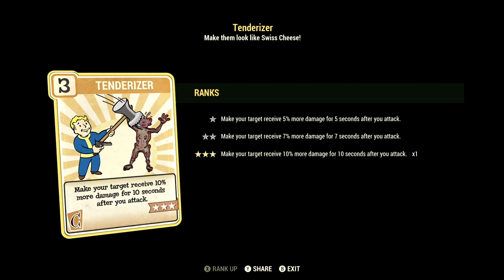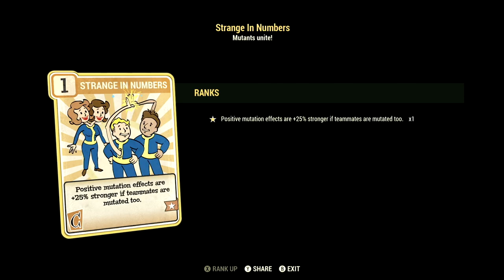Over in Charisma, we have 5, and this one can have Tenderizer maxed out — make your target receive 10% more damage for 10 seconds after you attack. We have Strange in Numbers maxed out; positive mutation effects are plus 25% stronger if teammates are also mutated. Sadly, we don't have any teammates, but if I was to run this build, this is how I'd be running it in the normal worlds.